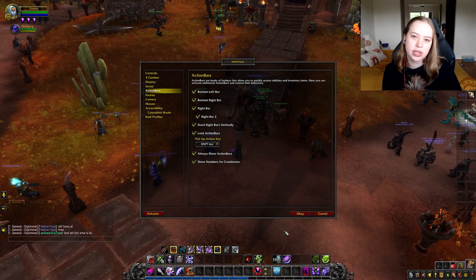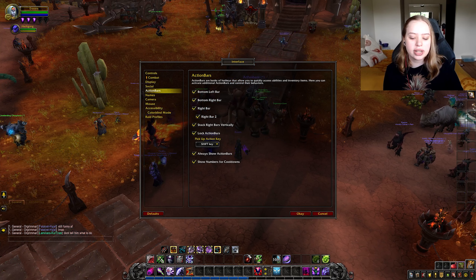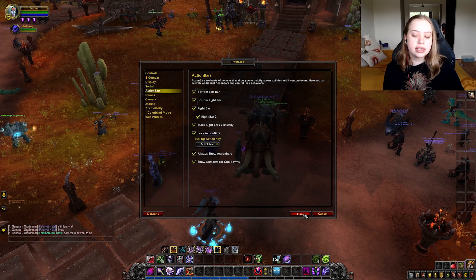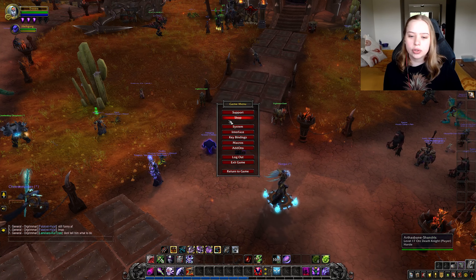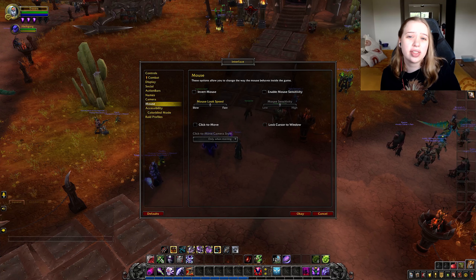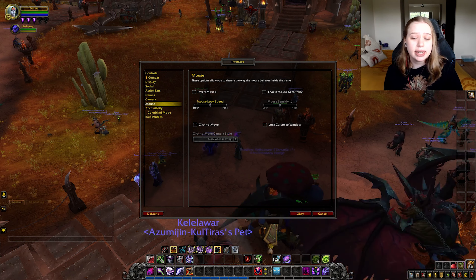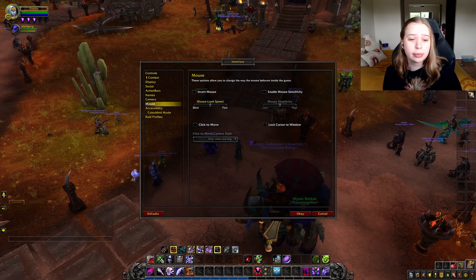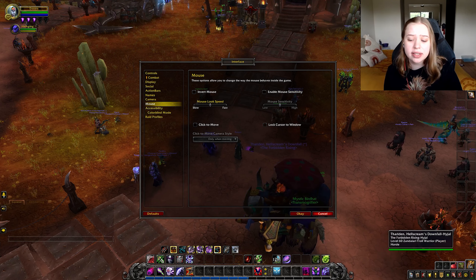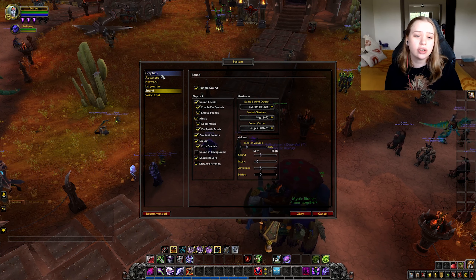The next thing you want to go into is action bars. Action bars are your hotbars where all your skills and items will be. You want to turn on the bottom left bar, bottom right bar, right bar, right bar two, stack right bars vertically, always show action bars, and show numbers for cooldowns. You want to put everything on.